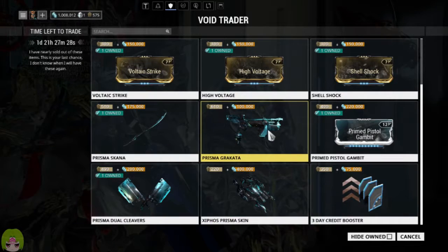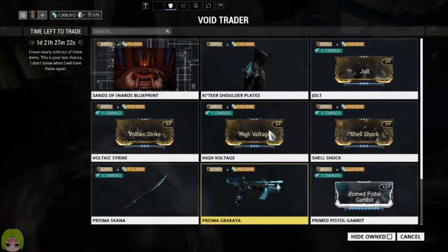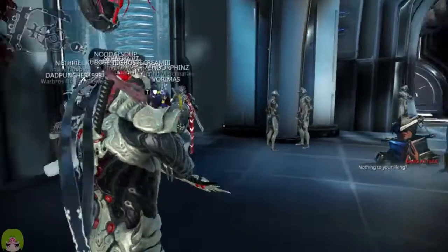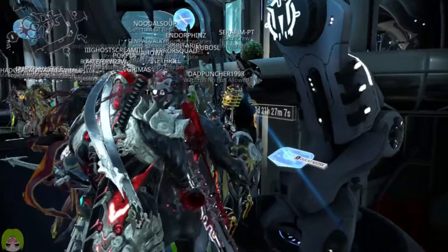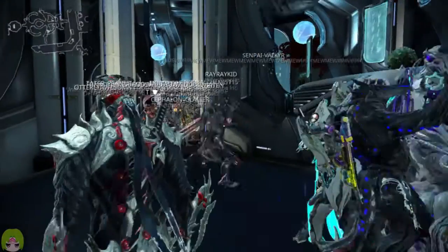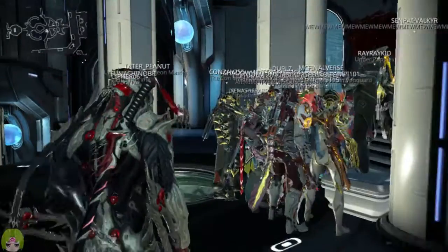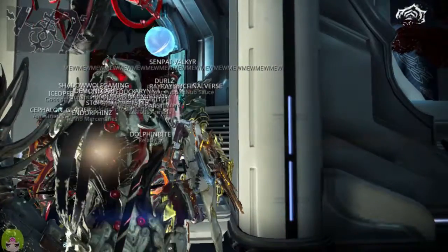The Zeifels Prisma skin and Prisma Crocata — go ahead and pick those up. A pretty decent haul I'd say this time. He is on the Cronia relay on Saturn. He's going to be around for another one day, 21 hours, and 27 minutes from the moment of this recording — that gives you until Sunday morning. Keep that in mind: if you're new to the game, he only shows up once every two weeks.